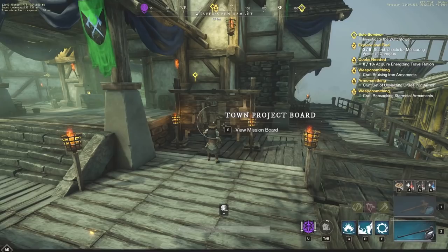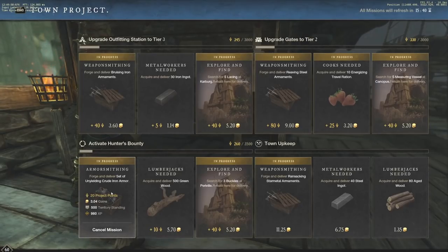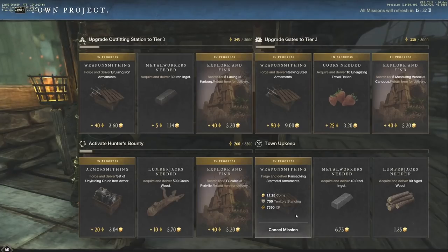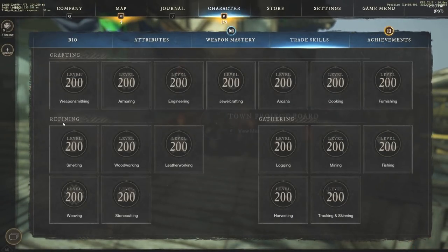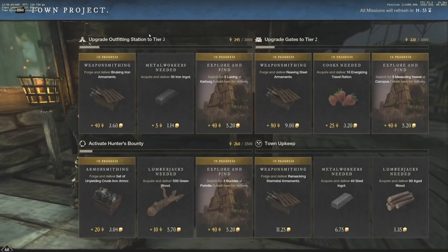Another thing to talk about is how town projects now work. They got huge nerfs in the past, but specific ones are still worth it. In my opinion, weapon smithing ones are always going to be worthwhile. Here you can see weapon smithing at 1,730 XP, armor smithing at 980 XP, weapon smithing for Reaving Steel Armaments at 5,110 XP, and Ransacking Star Metal Armaments at 7,090 XP. You are gathering, refining, and crafting — going through every single part of the process and leveling up every trade skill along the way.